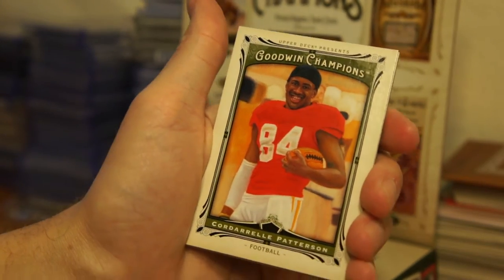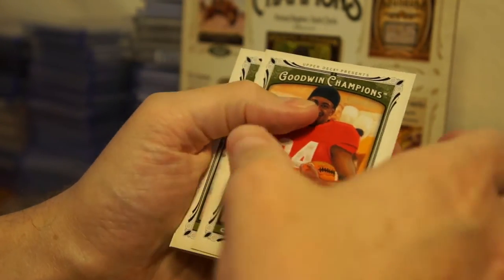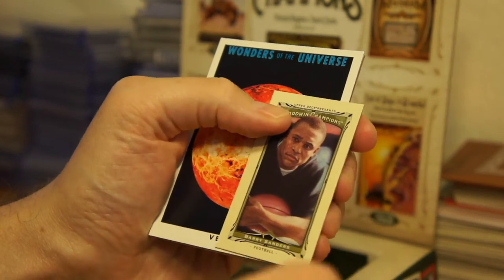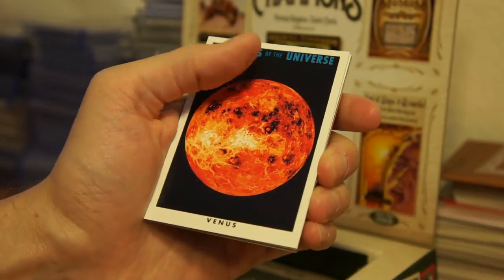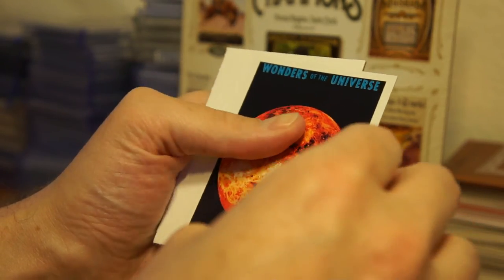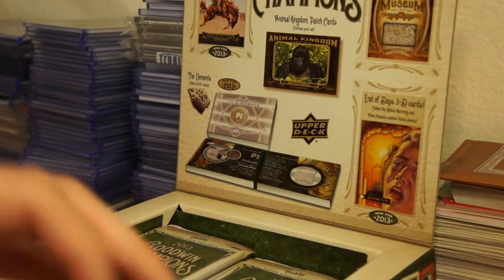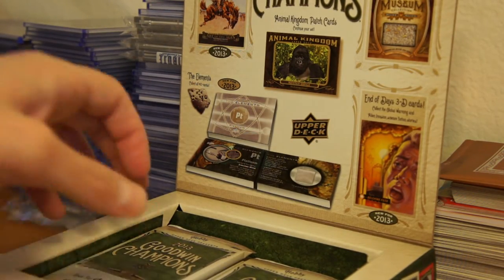We've got Cordell Patterson, Muggsy Bogues mini, Barry Sanders, Wonders of the Universe Venus, and Bo Jackson. I think Bo Jackson has some autos in this year's Goodwin Champions — that'd be cool to get a Bo Jackson auto.